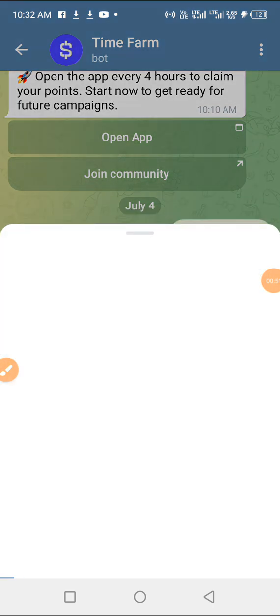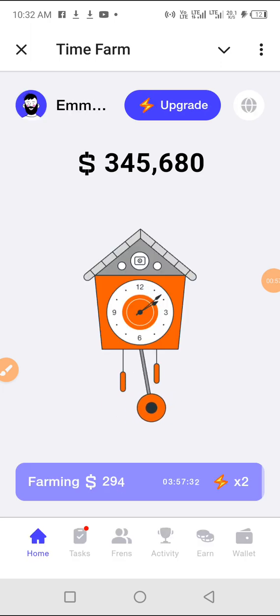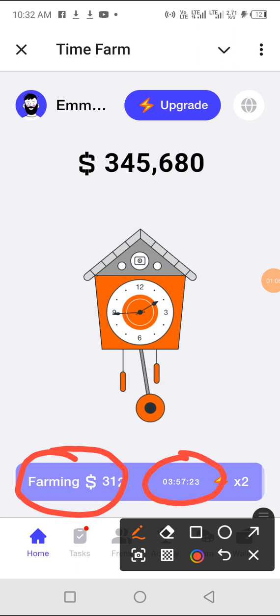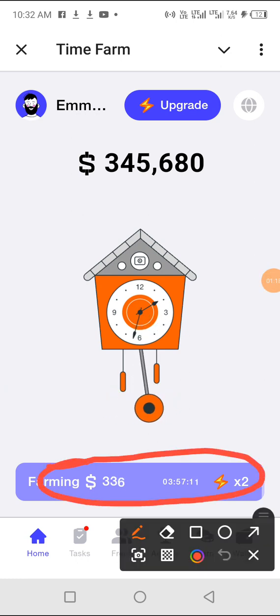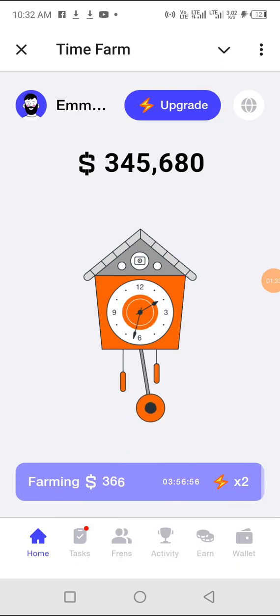Click on Time Farm, click on open the app, and the app opens. Currently it is farming right now. It runs every four hours — right now it shows three hours 57 minutes remaining. When the time elapses, this rectangular box will turn blue, then you claim the coin on top of it. After claiming, you tap it again and it will start farming again.